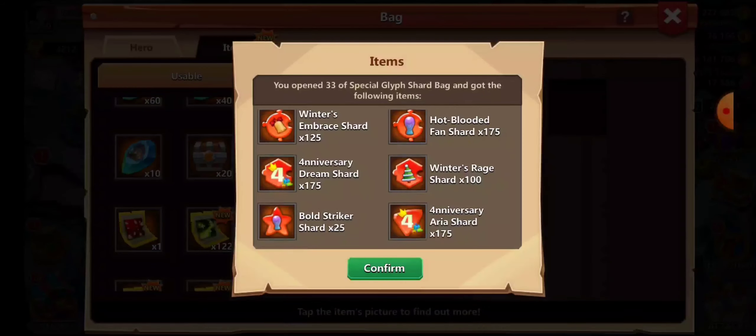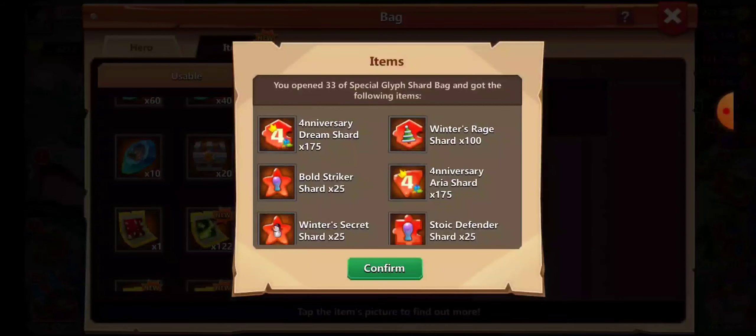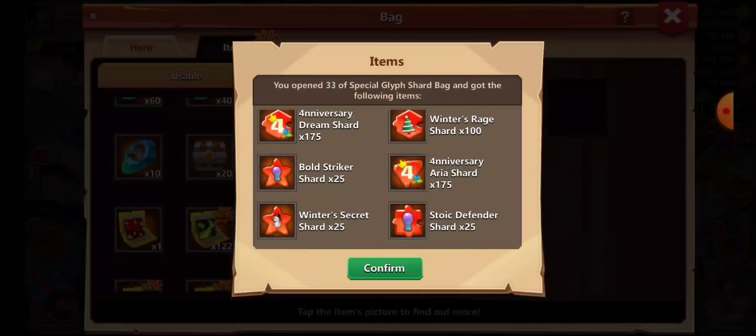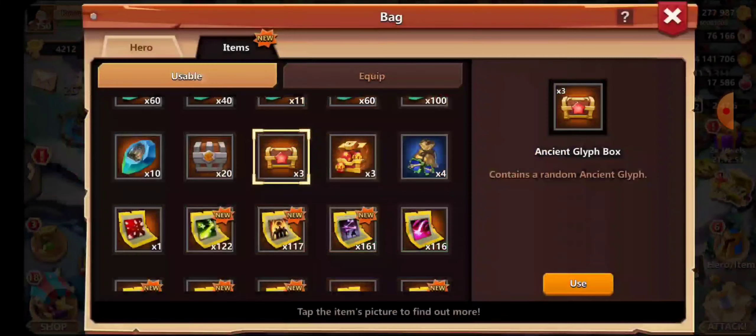33% of this, Winter's Embrace — I'll upload it. Fourth Anniversary are the good ones. The regular ones you get more than the harder ones, so Winter's Rage is surprising at 100. Aries — of course you're gonna grab that much. Winter's Secret and Bull Striker are the hardest ones to get, same with Dream. I'm actually surprised I got Dream that much. Alright, let's do one and then do two.